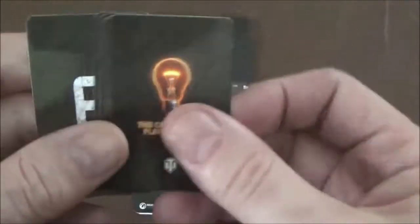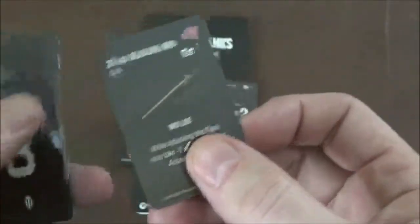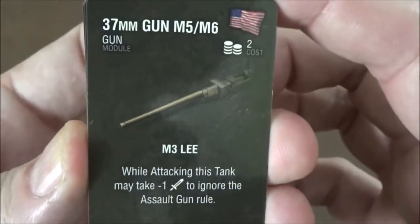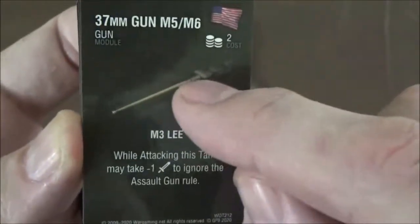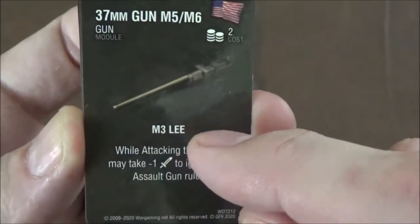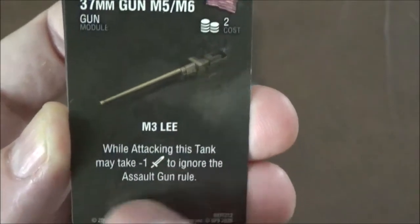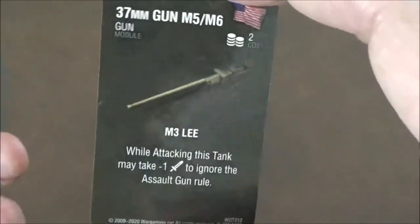Next we have our upgrades. There's one upgrade here that is a must-show — the ones with the light bulb have to be placed face up because they cosmetically change the tank. In this case it is the 37mm gun, which allows you to use the turret on the top instead of the main cannon. When attacking you do one less attack, but you get to ignore the assault gun rule because you're using that top turret. That's a pretty good upgrade for two points.